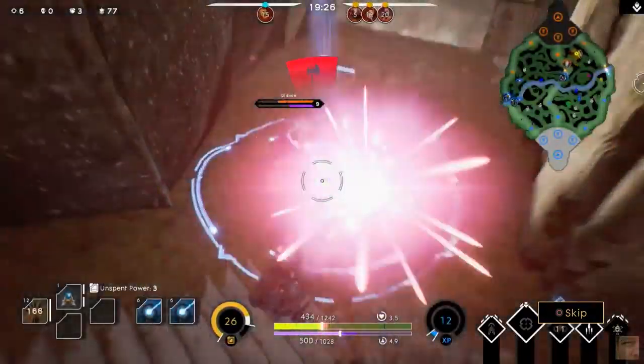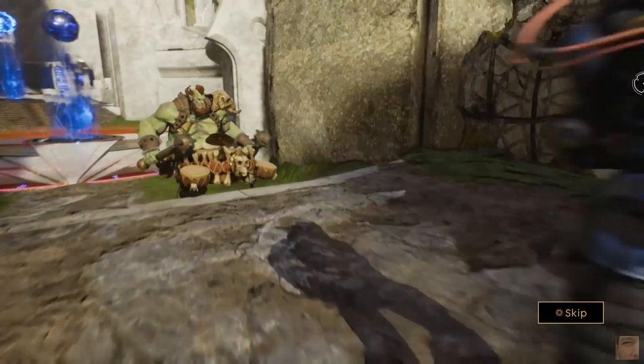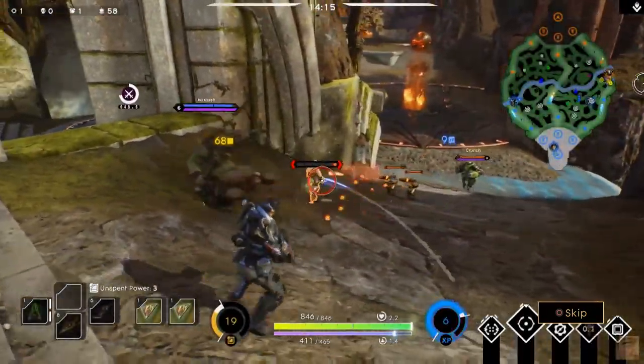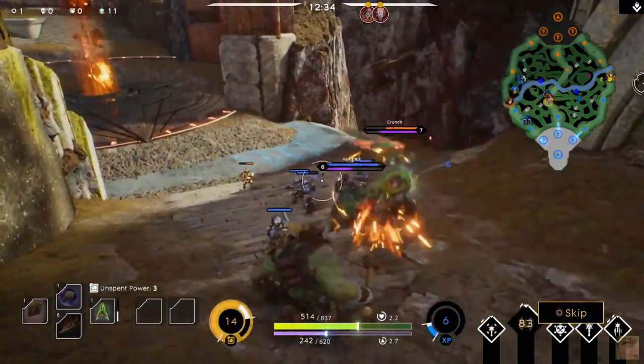Monolith has been designed with specific hero roles in mind. The safe lane is the longest lane and is designed to work best for a carry and support duo. This lane is perfect for farming and has a new gold buff that grants more card power for last hits. Supports should protect their carry so they can get last hits and earn card power to dominate fights.